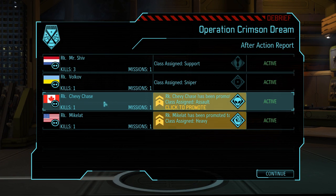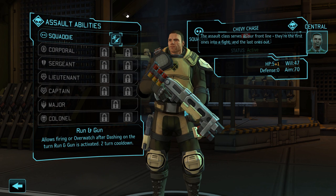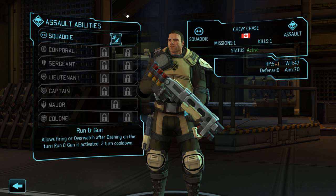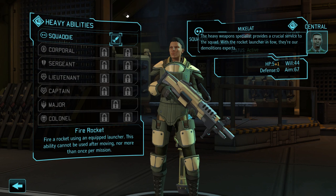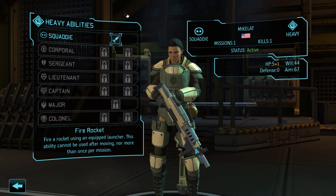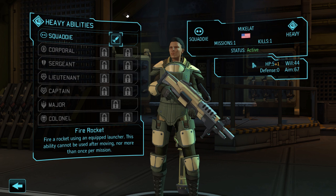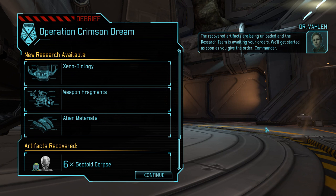"The Assault class serves as our front line - first ones into a fight and the last ones out." Probably the second most powerful class because you can flank really easily, and Running Gun basically lets you dash and then shoot right after - which is pretty amazing. "The Heavy weapons specialist provides a crucial service with the rocket launcher in tow - they're demolitions experts." Apparently I'm a little black woman - I guess because I started in Africa, although I'm from America.